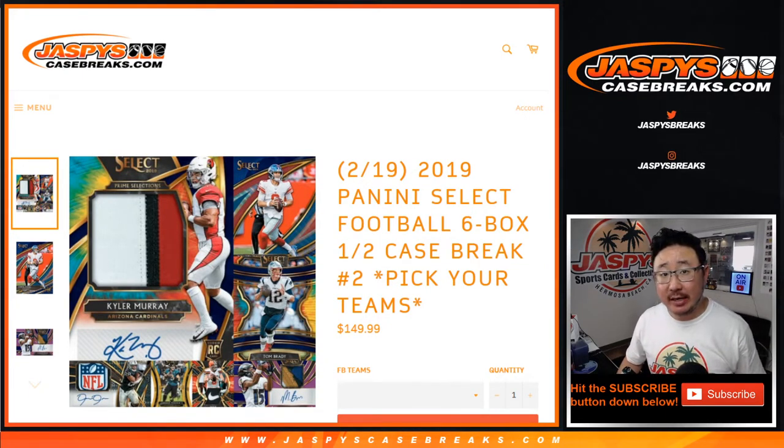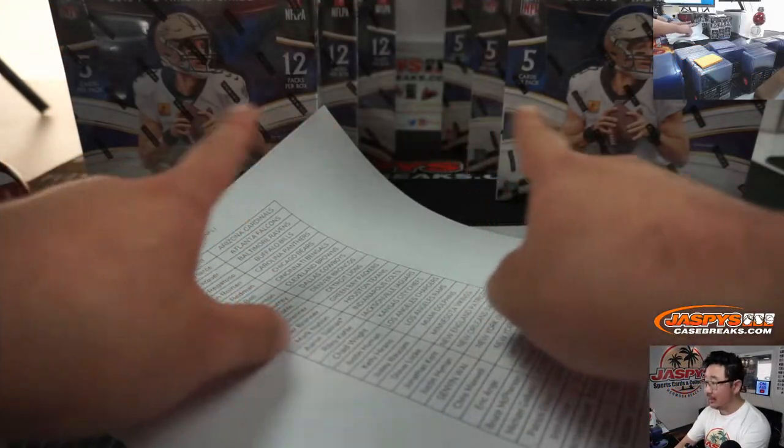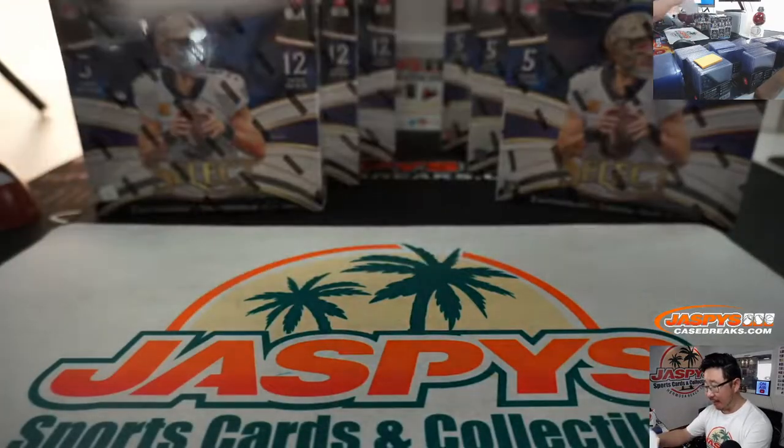Hi everyone, Joe for JaspysCaseBreaks.com coming at you with a half case break of the brand new 2019 Panini Select Football. Six boxes, pick your team number two. Remember Jason opened up the first half a little bit earlier today — that's the second half right here.